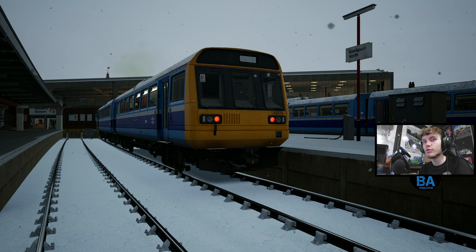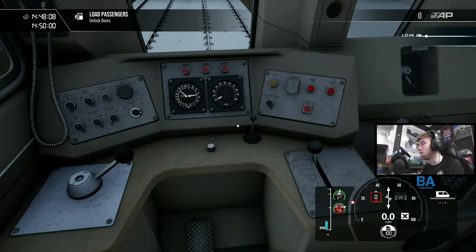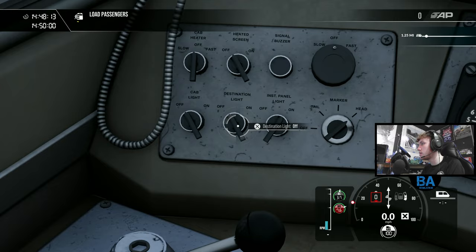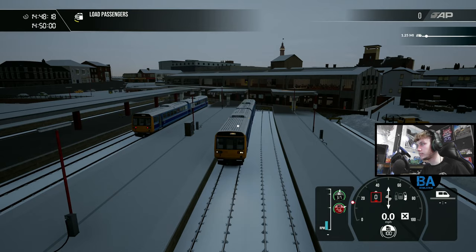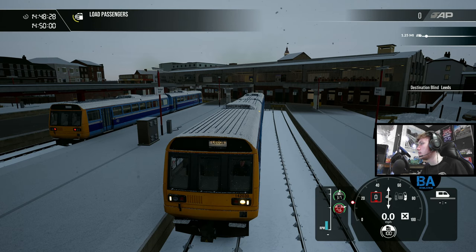Hello everyone and welcome back to another Train Sim World 4 video and another Christmas day special - well, it's just another extra video. I think this is number nine now. We've reached sort of the most recent UK DLC. I don't know if I'm going to do a video on the Skyhook Games pack yet. This is Blackpool North, we're in the Pacer. Let's come out of photo mode - the snow still falls in photo mode, makes it a cheap way to pause the game. I've been using the old-style Pacer for this one. We're going to Leeds.